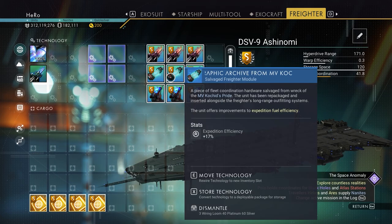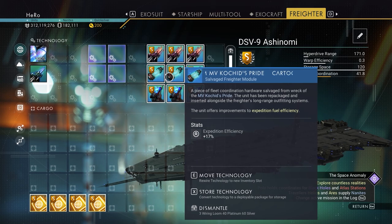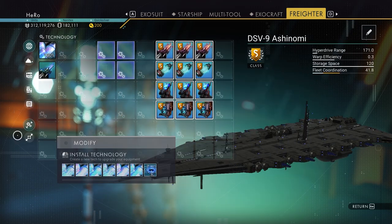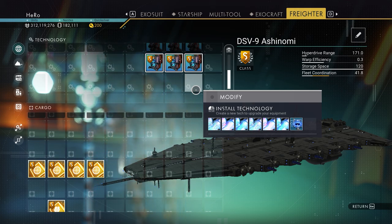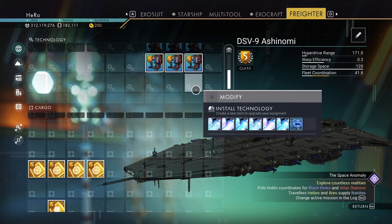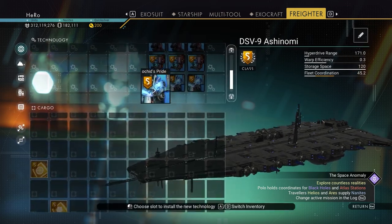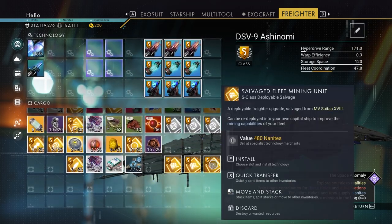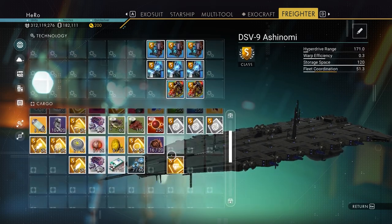They all have the same stats except the fuel unit. I got the maximum on one here, and the others are not max, but the rest of them are maximum. Under the three compact units, we need to install three S class exploration unit upgrades — I already have three right here. And under the exploration units, we need to install three mining unit upgrades.